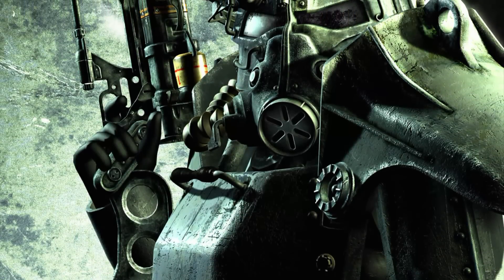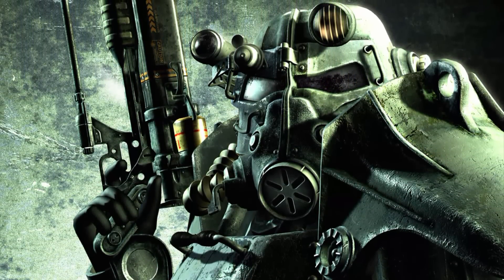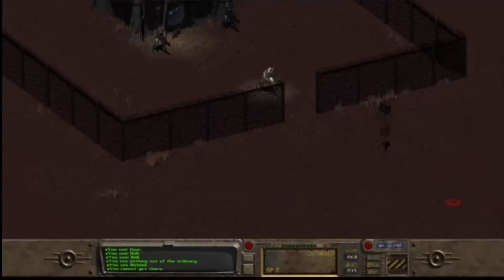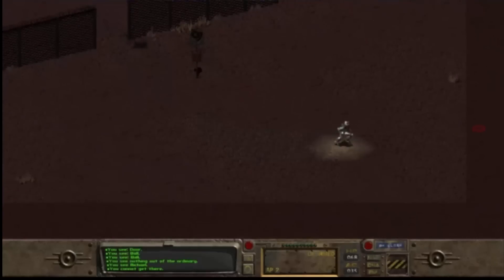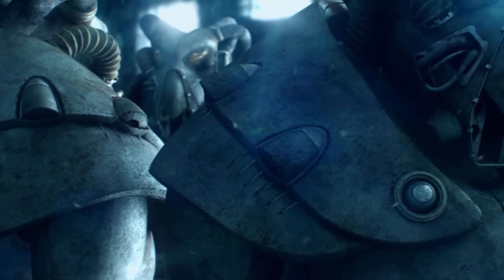Your first run in with the Brotherhood of Steel out in the Waste during a random event is shocking, to say the least. Sadly, with the release of Fallout 3, Power Armor was something that was cool, but not really this mech-like bodysuit. I've always seen Power Armor in Fallout as a mix between Iron Man's suit and the Commando Mech from MechWarrior. This is a vehicle that only trained pilots can drive, not just some suit you keep in your inventory.